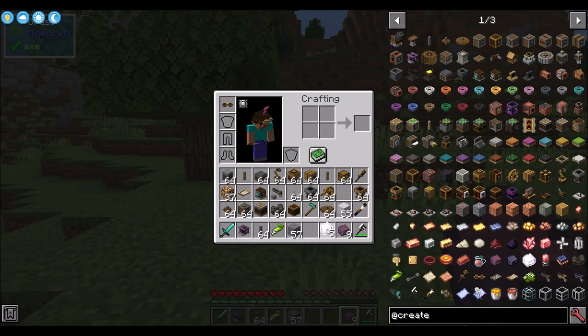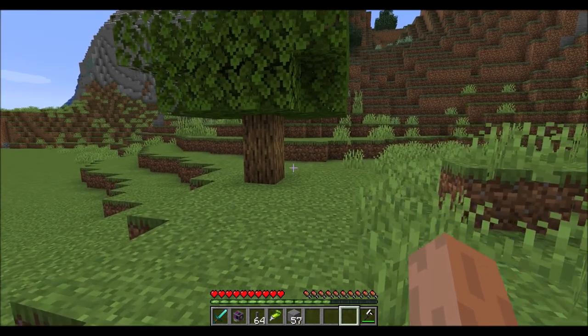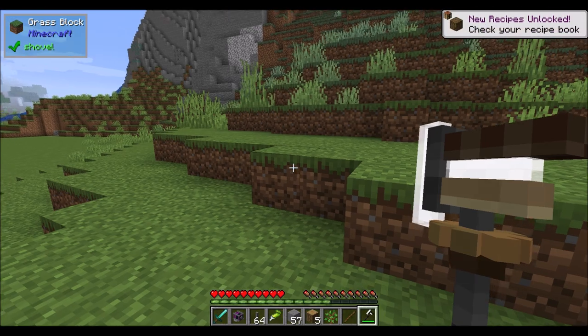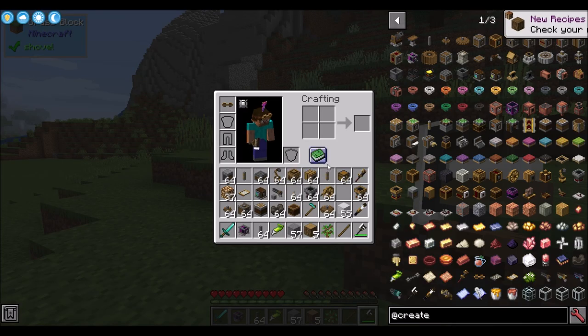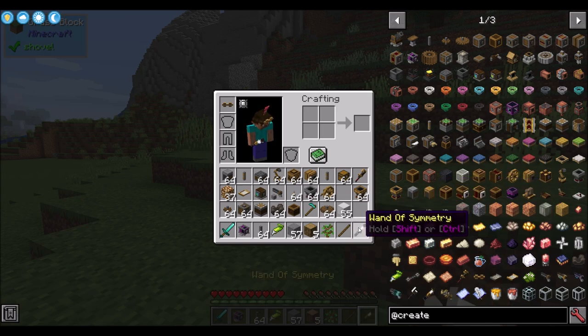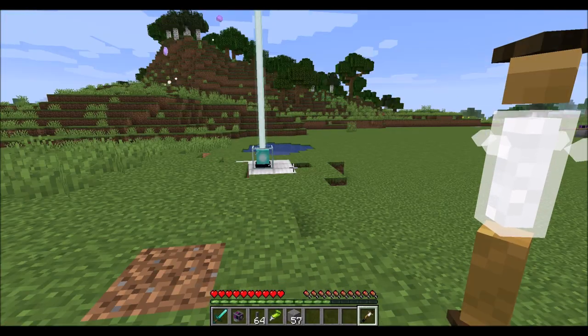So what cool things can we make with refined radiance? First off, the deforester is pretty slick — it chops down entire trees in one fell swoop. It's a nice weapon too, but also really slow to equip. And then there's the wand of symmetry — everybody say ooh and ah because the wand of symmetry is awesome.